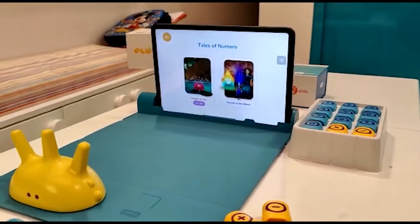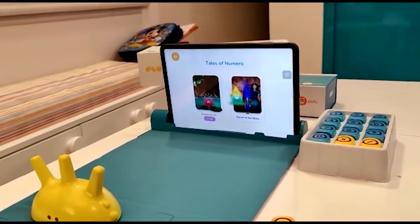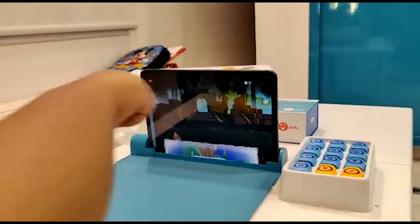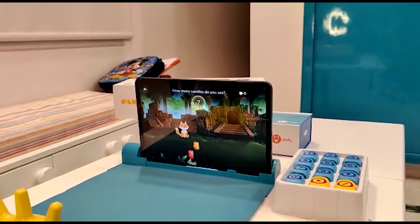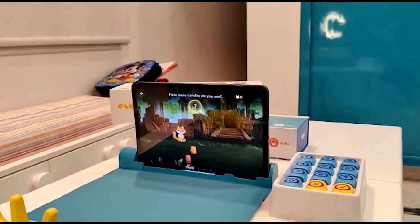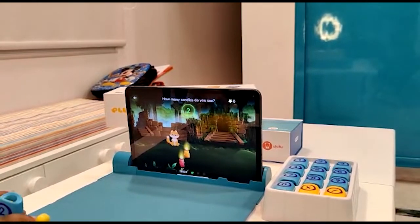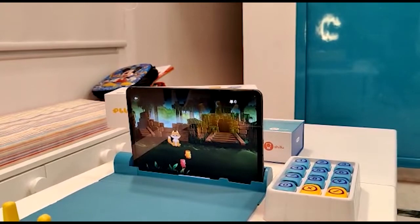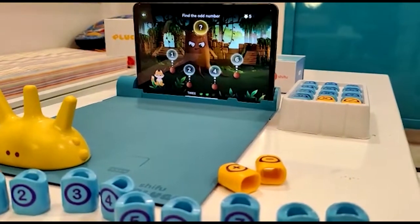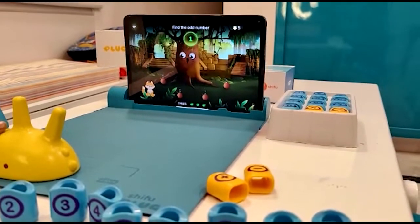Tales of Numero also has two games: Temple of Yulo and Secret of the Brew. Let's start with Temple of Yulo. How many candles are there? It's two — wow, amazing! The candles glow. Now I will be finding the odd number — I think one is the odd number. One — superb!